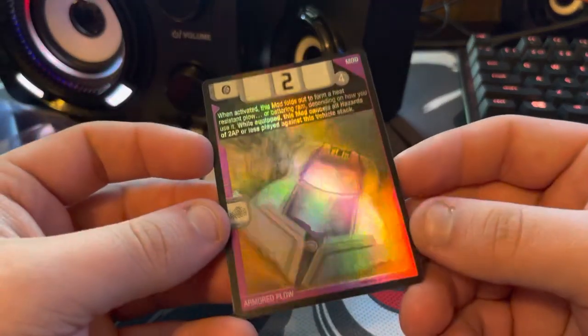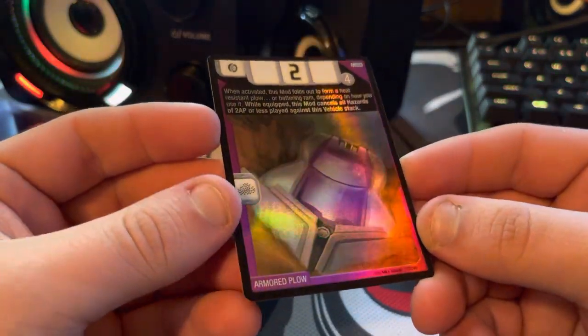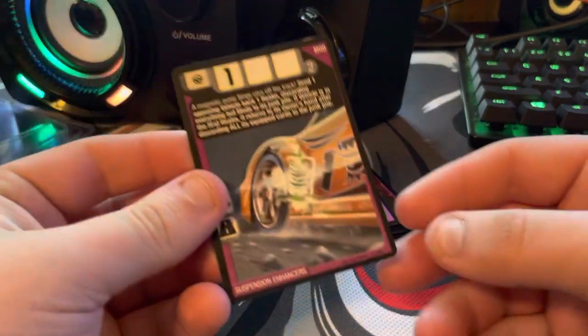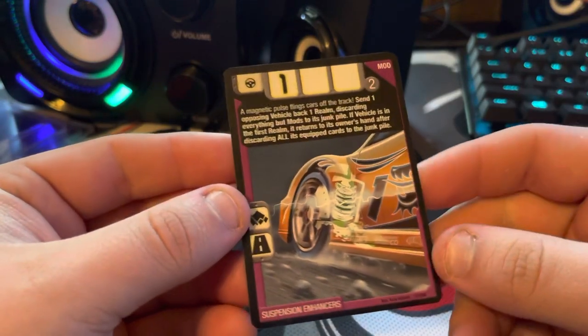Second foil is Armored Plow — really cool picture on that. Definitely an uncommon one right here. Suspension Enhancer is also a really, really good card for the game.